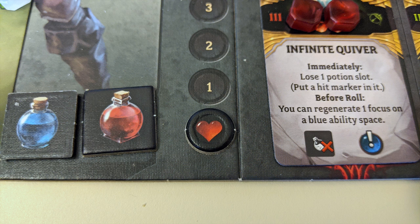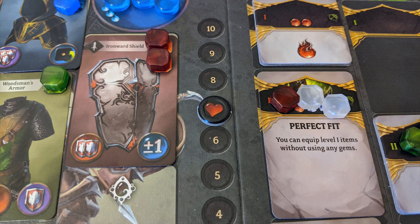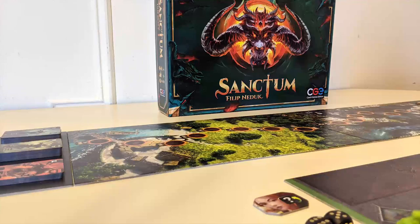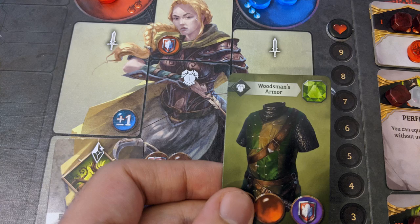Any time your character would be reduced to zero health, you're eliminated from the game. All survivors now check to see who has the highest health total, and that player is the winner. If all players died, then the winner is whoever defeated the most of their demon lord cards. In conclusion: move, fight, equip, kill demons — that's Sanctum in a nutshell.